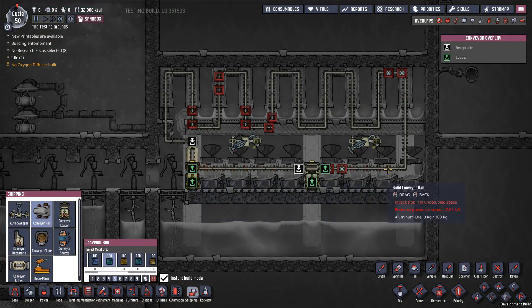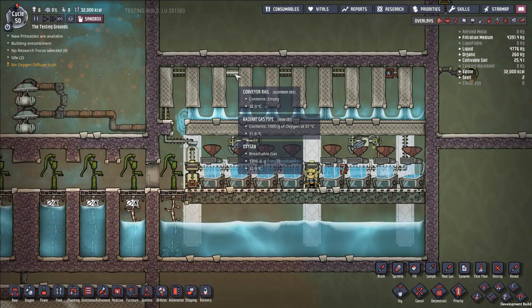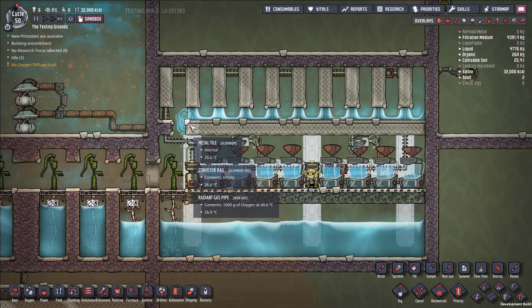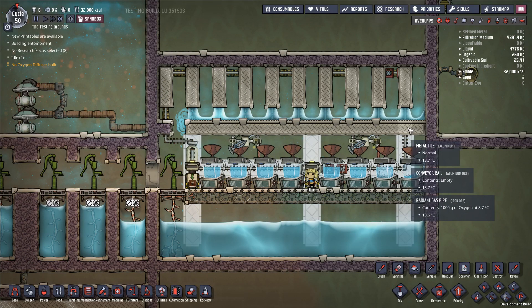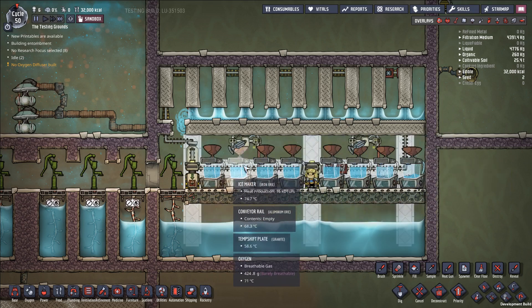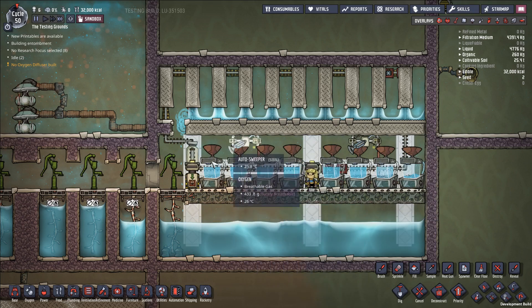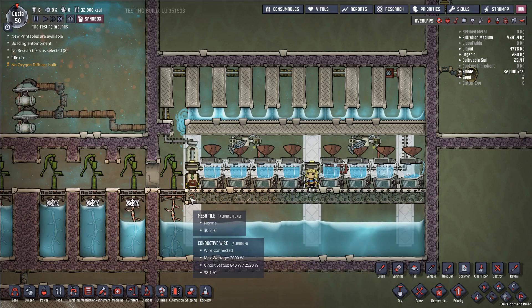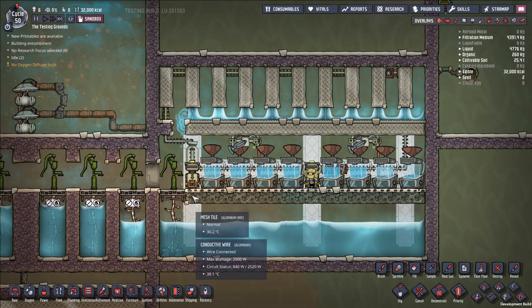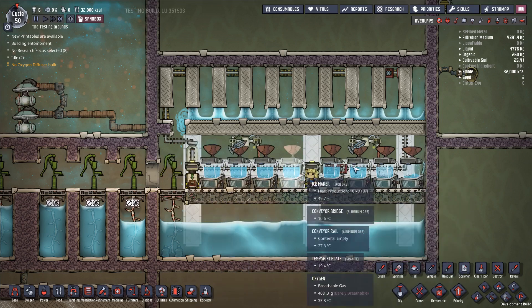The Ice Maker is going to ship the ice through this conveyor rail and then zigzag it along through our heat exchanger. The big change between this current build and the build posted a month ago is that I've replaced this layer of tile — it used to be insulated tile — I've replaced it with metal tile because now the Ice Makers are going to generate a lot more heat themselves and need to be cooled down. I've also raised this conveyor rail up; it was traveling underneath the floor before. I've replaced the floor with mesh tile in case there's any melted ice that occurs in this room, which wasn't much of a concern before. And I've added a bunch of granite temp shift plates all around.